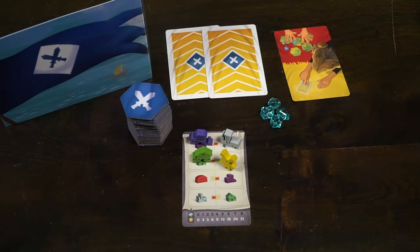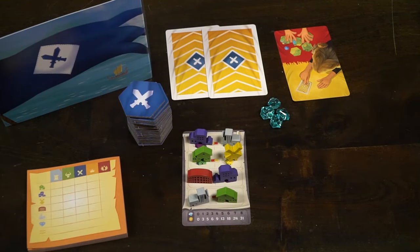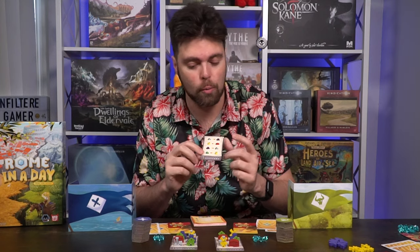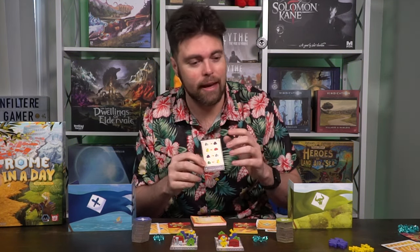Each player also gets one of the yellow and red cards. These have on one side taking something and on the other side giving something. You're also going to get a unique building card. These building cards have a number of different buildings on them — two sets of four, sets of two, and then a value on the bottom for gems, which is how you determine scoring. When you get one at random, you'll flip it over and based on the building colors on the card, you'll take buildings of that color and place them down. You should always have eight buildings.